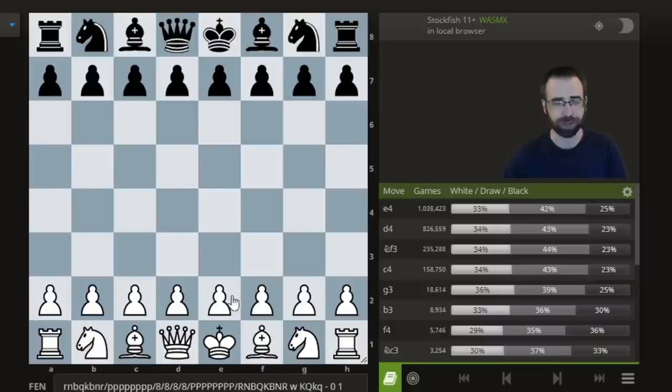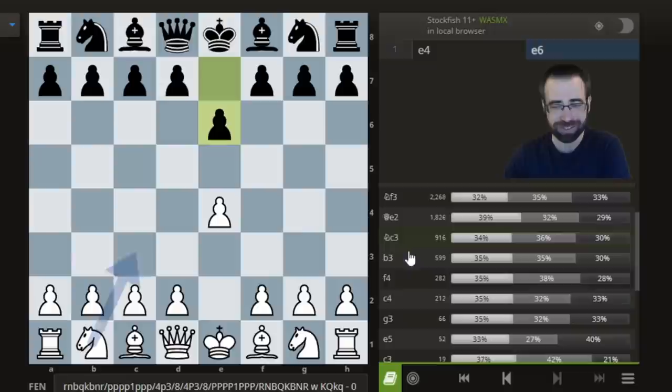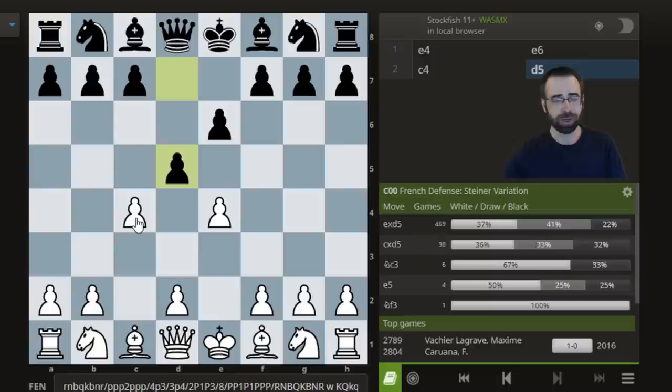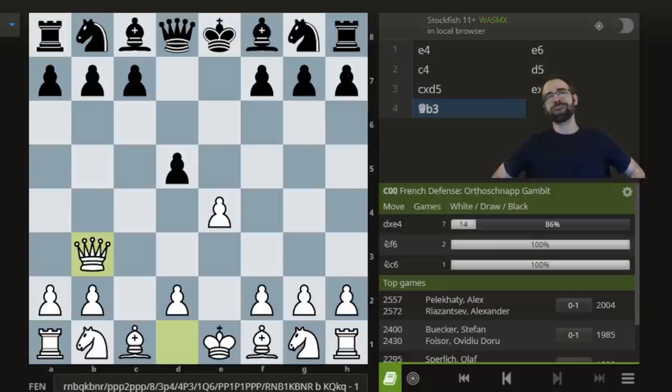So what is the Orthoschnop Gambit? Well, after the moves E4, E6 — the French Defense — you don't actually see the move I'm going to propose on this list. You need to scroll down just a little bit to find this interesting move: C4. That's the start of our gambit. And after D5, the most logical principled French move in the position, we are going to play C takes D5, which was the second most common move. And after E takes, we are going to ignore the main move and play instead Queen to B3.